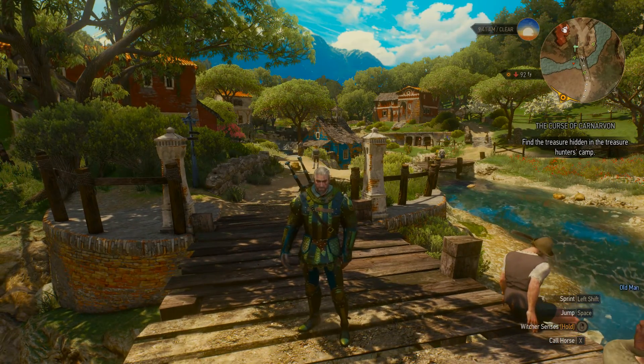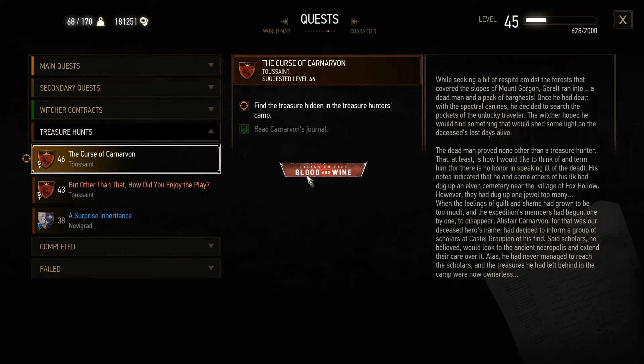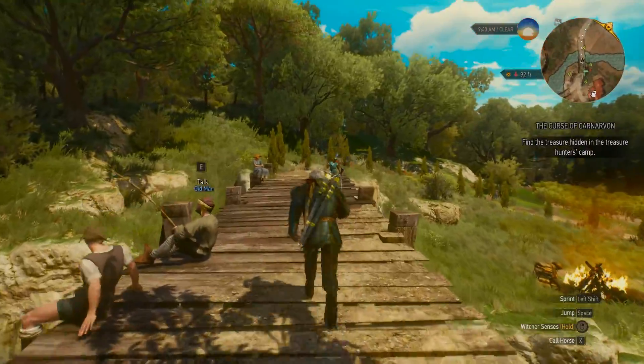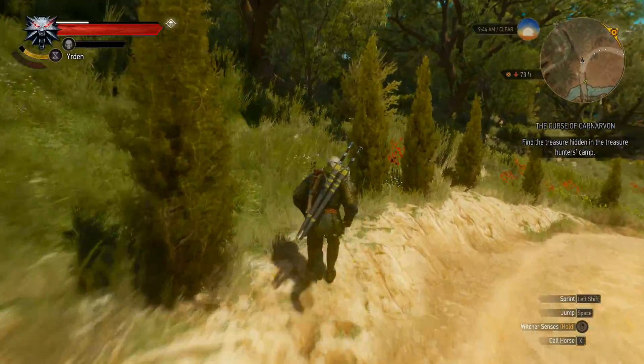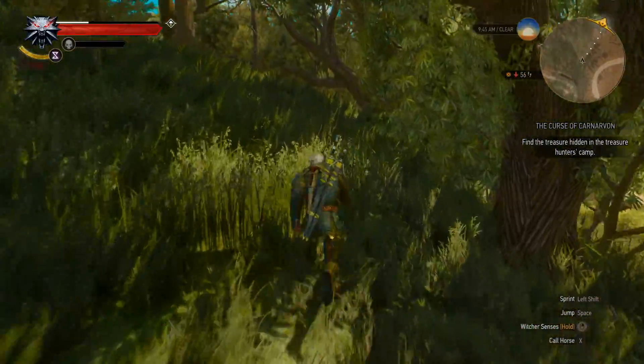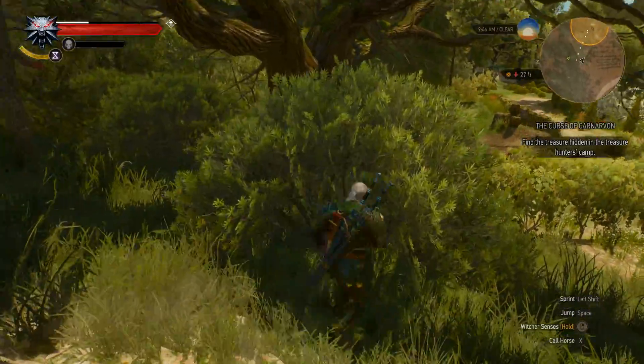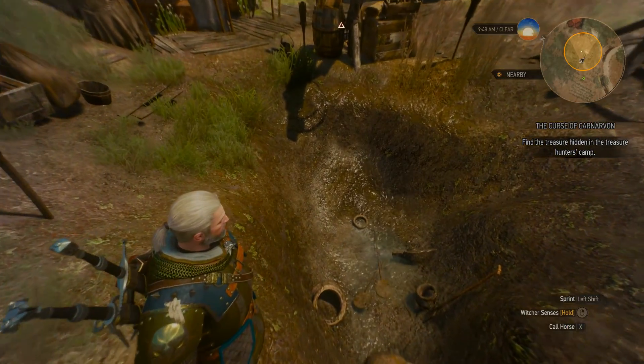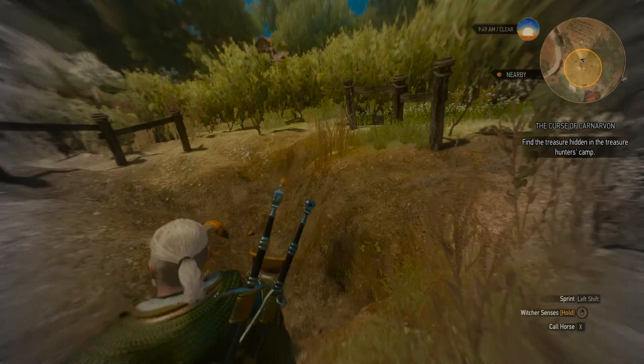Okay guys, let's flip my character over. Here's the quest that we're on — second to last treasure quest for now. The curse of... Lunarian? Or Carnarian? Whatever. So we got to find the treasure hidden. I think it's in a cemetery. This is not a cemetery — well, I guess it could be. We got Mr. Wolf over here.